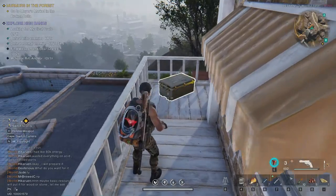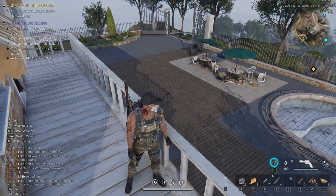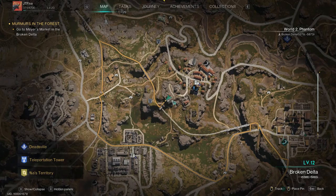As for the gear crates, both can be found as you climb the mountainside houses, as indicated on the map.